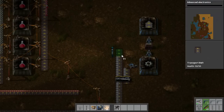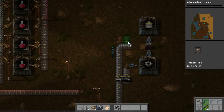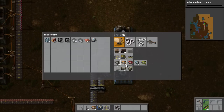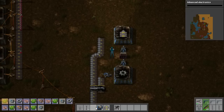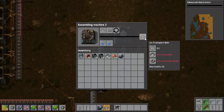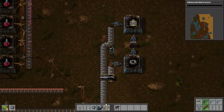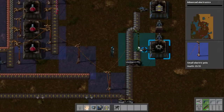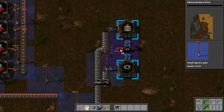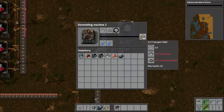Now the next thing we need to do is run a line over here and up and into our assembler that will create our Transport Belts. It is going to require a Gear Wheel and an Iron Plate. When I power all of this up it will all start working. As you can see, very very fast.